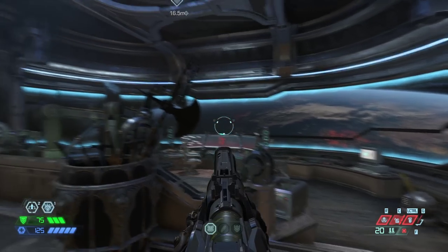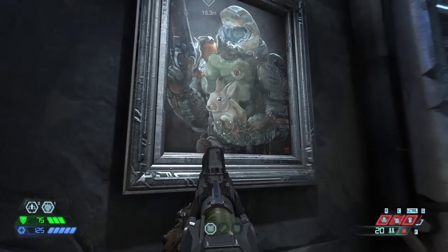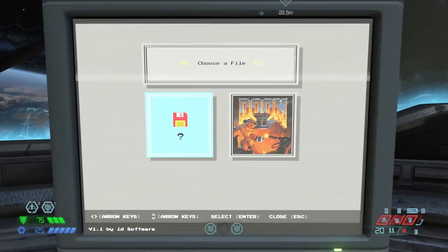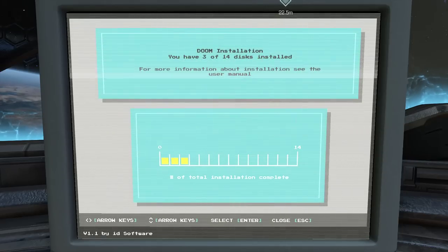Hi there. I'm sure you're wondering, why am I playing Doom Eternal? Well, I'm here to show you this: Doom and Doom 2. For Doom 1, you'll need to find all 14 cheat discs in order to quote-unquote install this onto the machine.